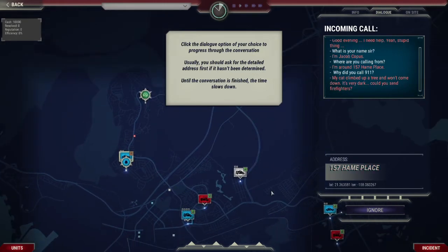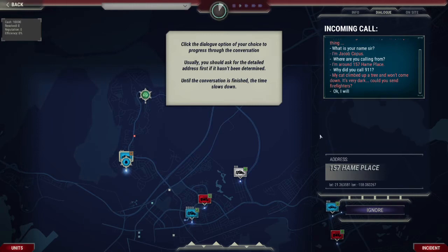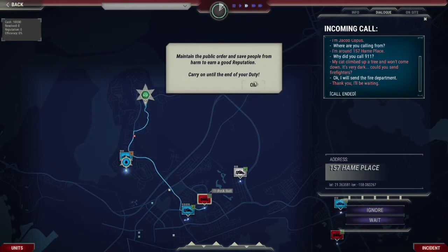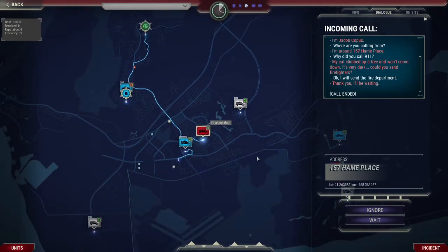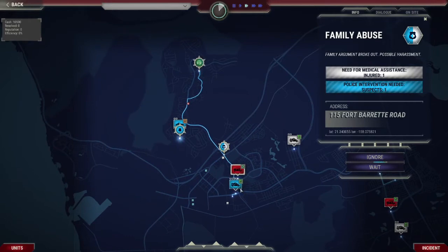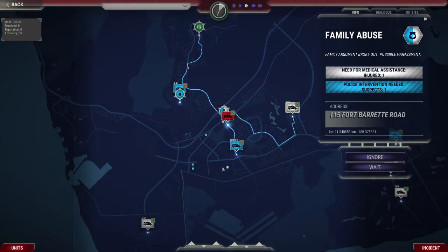Robin responds: Sure, climb the tree — we'll send the fire department. The caller thanks him and says he'll be waiting. The tutorial says 'maintain the public.' Robin sends the appropriate units. This is cool, I like this. Oh, I really like this.